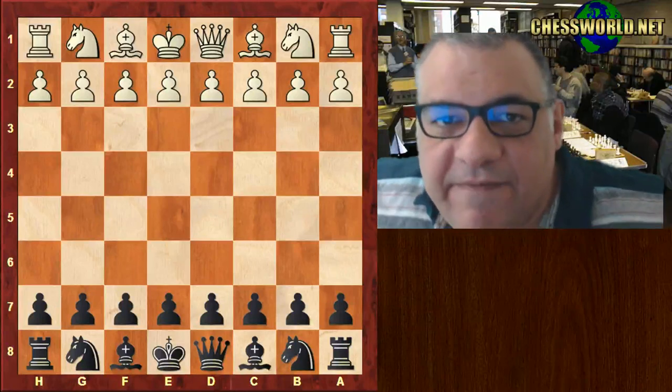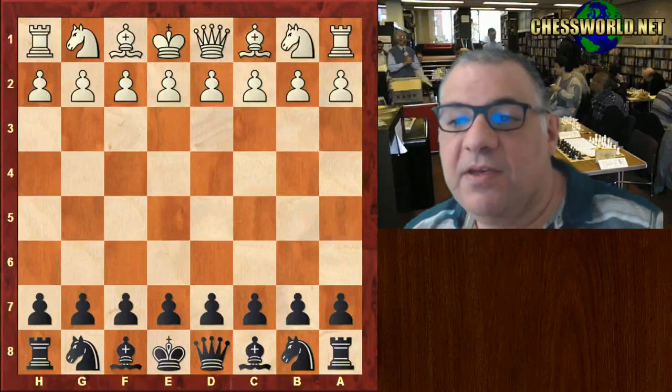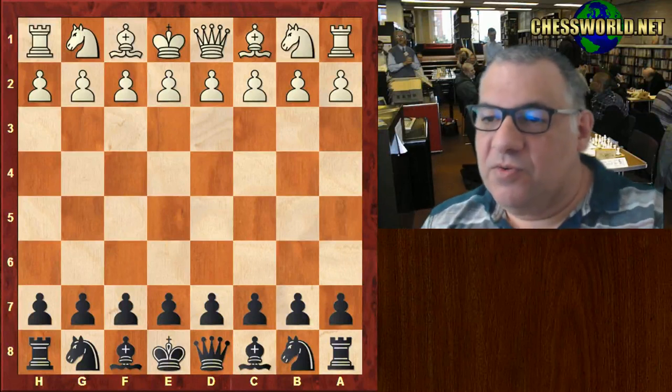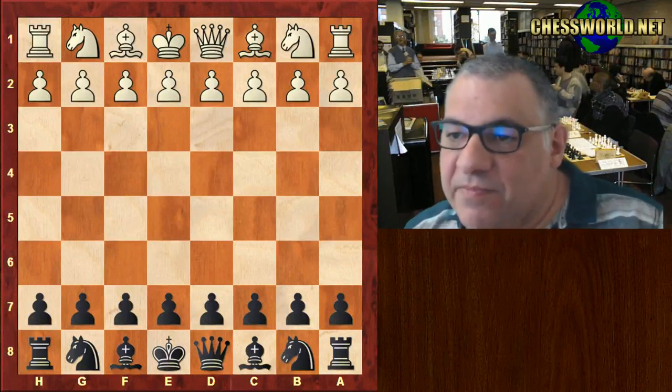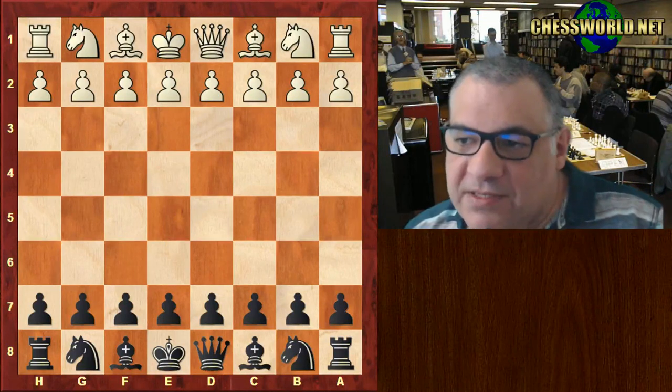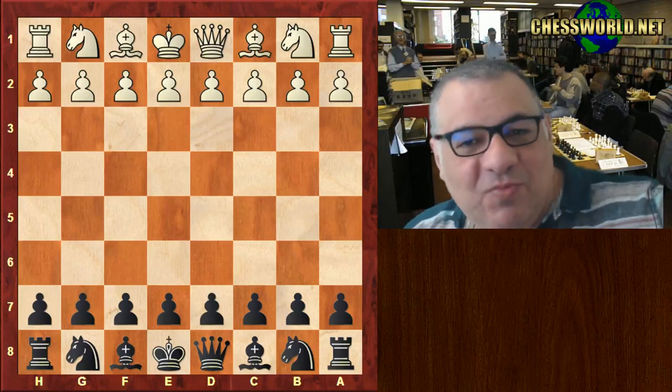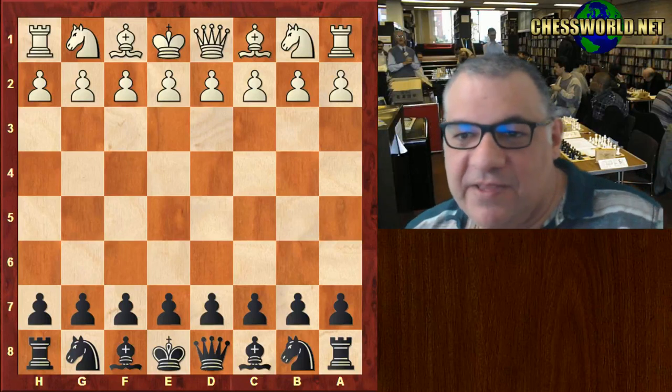Hi all. Let's have a look at a fascinating and critical game from the US Women's Championship in 2017. This is a final round game. Sabina Francesca Fweiser playing black against Opuver Verkut playing white. Excuse my butchering of names.